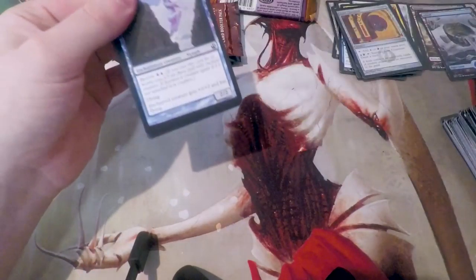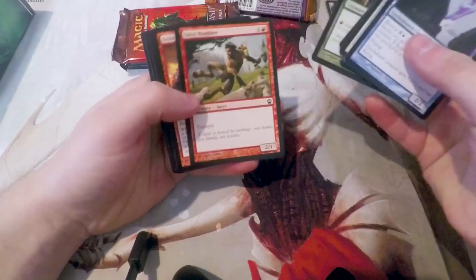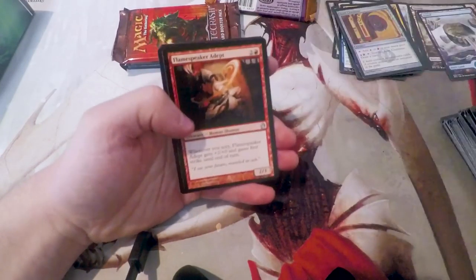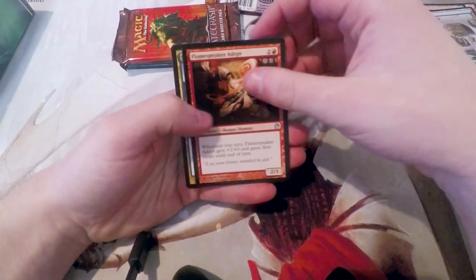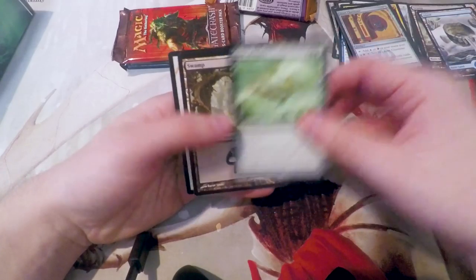Theros has a couple of interesting cards — there's Thoughtseize, there's Elspeth, the gods themselves. Purphoros is actually quite good, so maybe we'll get something cool. Ordeal of Purphoros, speaking of. Flamespeaker Adept. Spellheart Chimera. And Bow of Nylea. That's not actually terrible — I like that card.